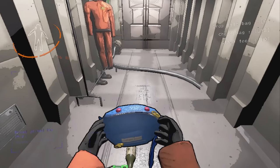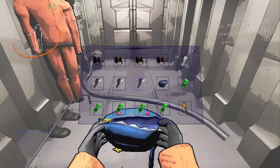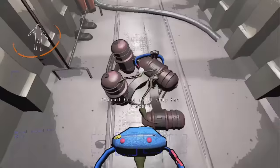A belt bag was added that costs 45 credits. It takes up an inventory slot and is 16 pounds, but can hold 15 equipment items without adding any more weight to you. You can even put keys, shells, and other belt bags into the belt bag for infinite equipment storage.